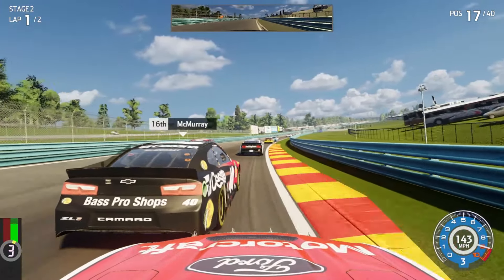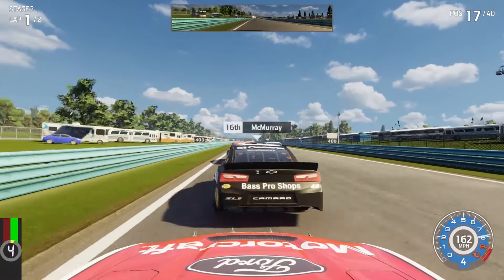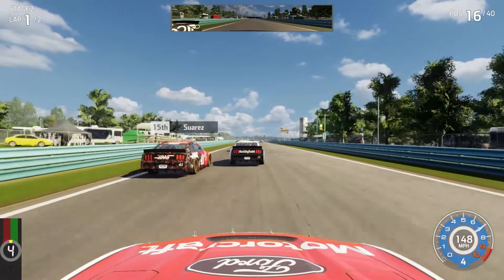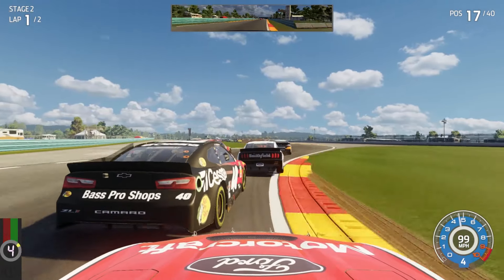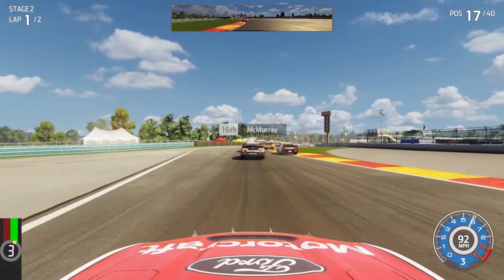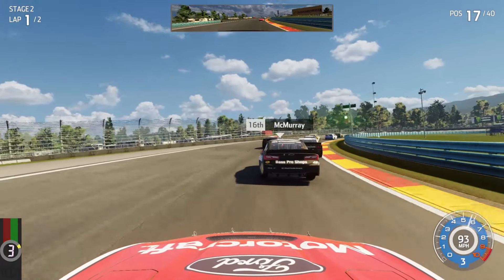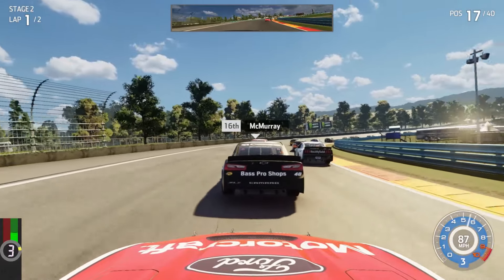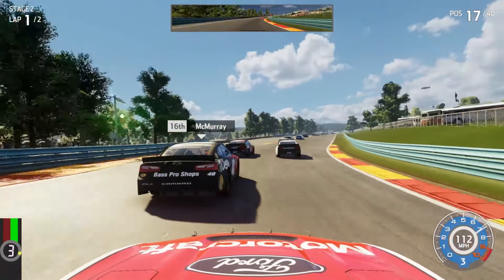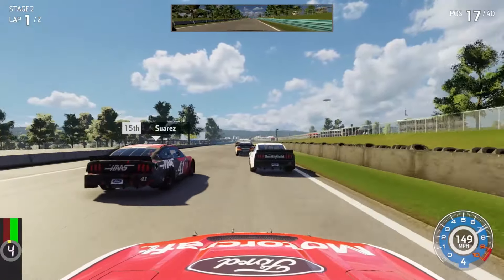The way this car handles on the uphill is kind of the opposite of what it actually would do. Because if you don't have downforce, your car is loose — it's not tight. It's kind of driving like we have too big of a wing. Got a little into McMurray, got us a little sideways. A little hectic on the downshift — gave it too much gas too soon. Two laps for this stage as well. I'm assuming stage three is going to be four laps, maybe.